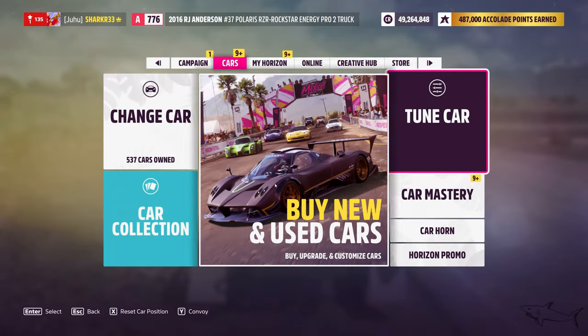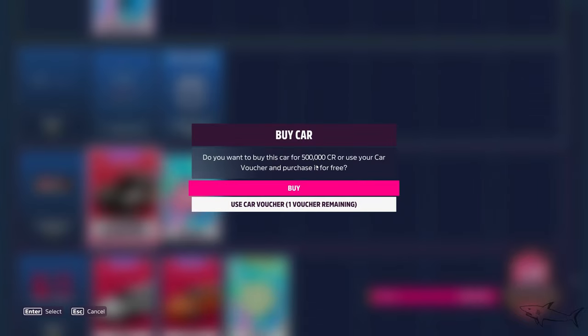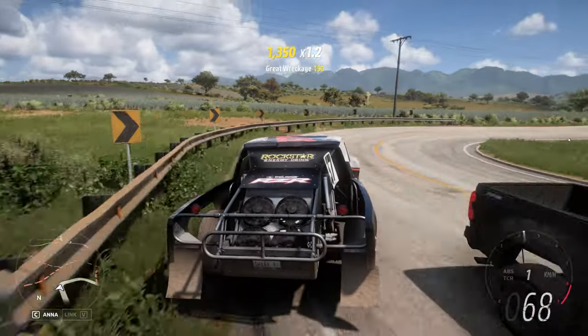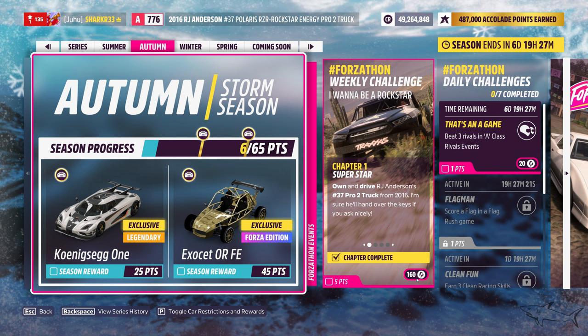If you want to buy the car, go to car collection if you don't have it. Jump to RJ Anderson - that's the manufacturer, the brand name. If you don't have it, you can buy it from here for 500k credits. After that, go inside the car and don't change anything. The first challenge, as always, is very simple: just own it and drive it. You'll get 160 Forzathon points, and you'll get 20 by completing the daily challenge.